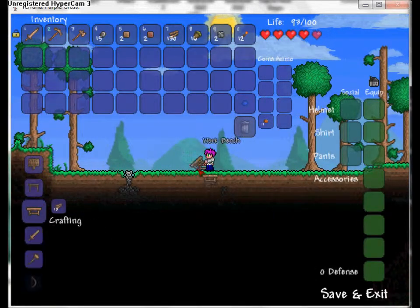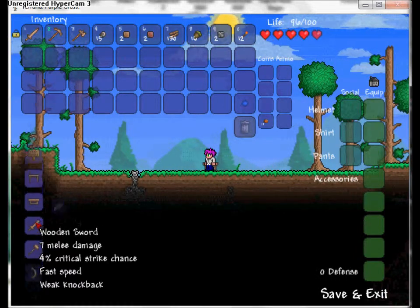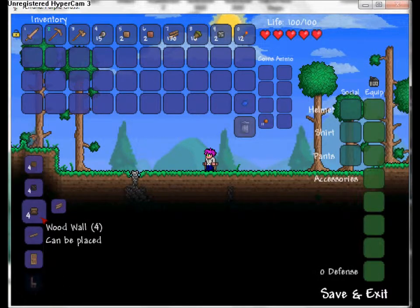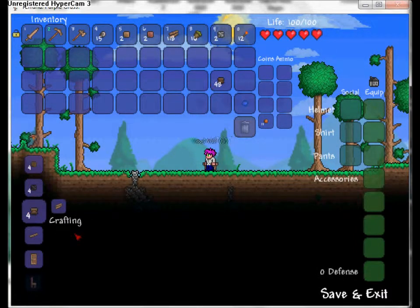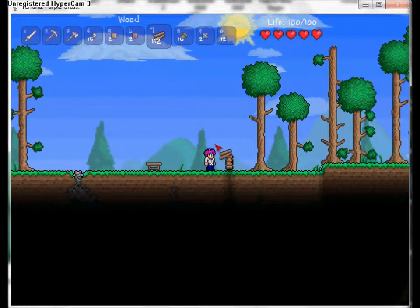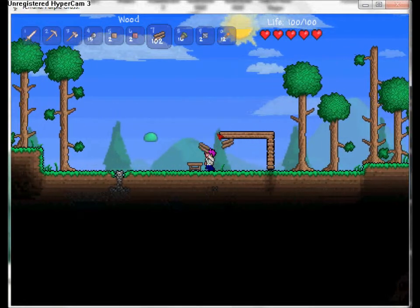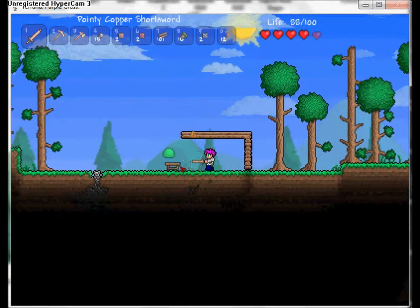Take your workbench - which is only 10 wood - and place it on the ground. Start crafting. What you need to craft first is walls - you need walls for your house or else no one can live in it because it's not suitable. Make a decent amount of walls and then place your wood down with the left mouse button.